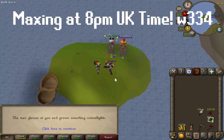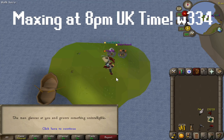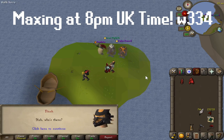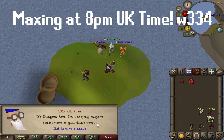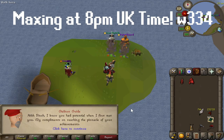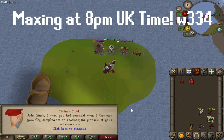Talk to Mac. The man glances at you and grunts something unintelligible. Do you get some people hopping in to talk to you? I didn't know that — that's quite cool. 'I knew you had potential when I first met you.' I was a hardcore Ironman when I first met you.